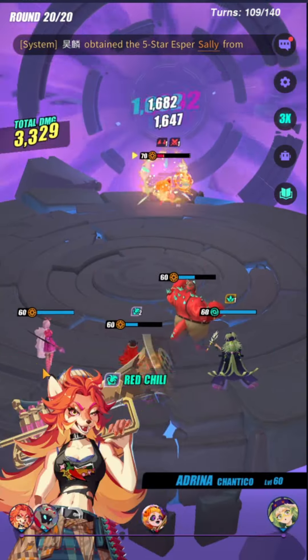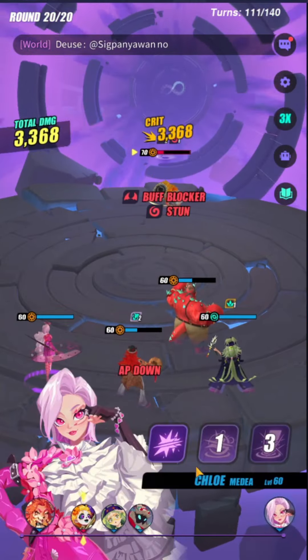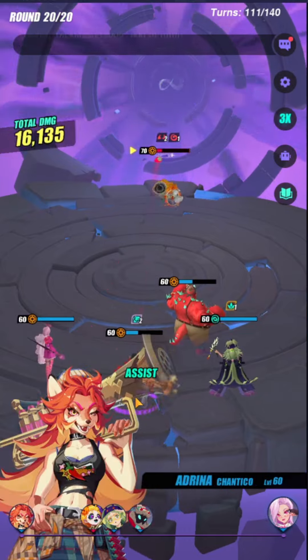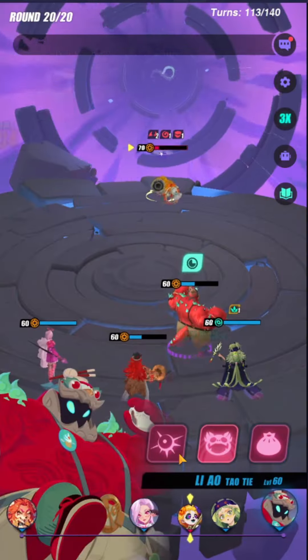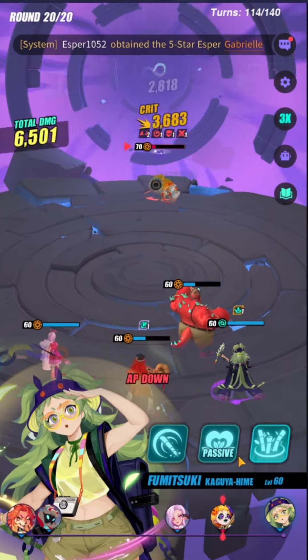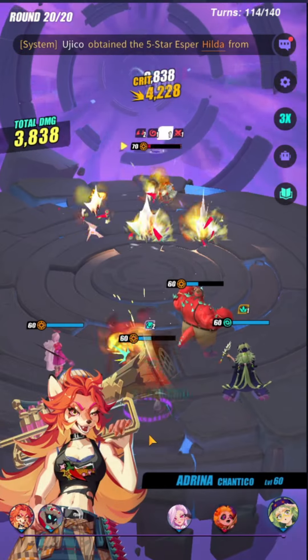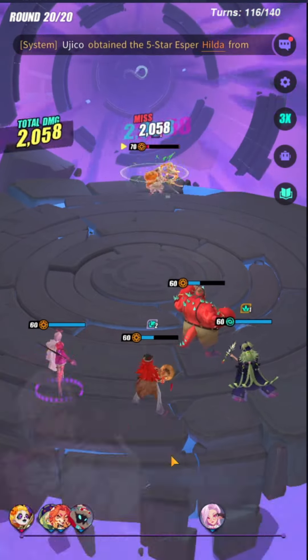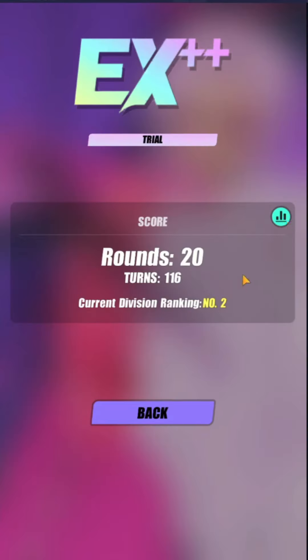This team is pretty much free to play. You can get Chloe from the gold record — she's a 4-star. Adrena is also a 4-star and is in the gold record, and she was free at one point. Liao is a 3-star. Sachiko is a free esper from either the point war if you played early, or the beatbox rewards. 160 turns — it does require a bit of RNG, but it is what it is.